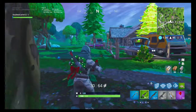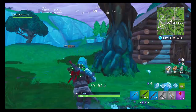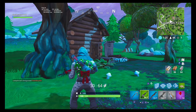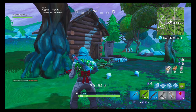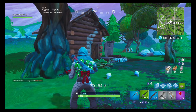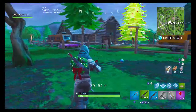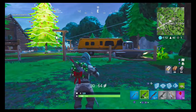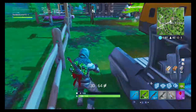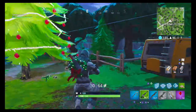The first two challenges are actually really repetitive. The first one wants you to come down and land at Lomach. After that, it wants you to land at Pleasant Park, then at Lucky Landing, then Lazy Links, then Tilted Towers. There are a couple ways to go about this. The first thing you could do is just straight up drop there and then die in the match, then land at the next place and do that again.